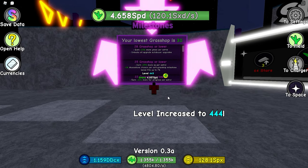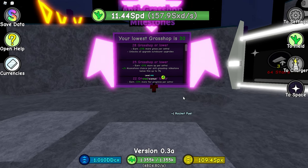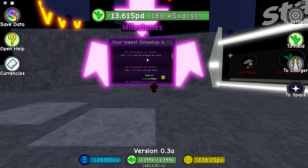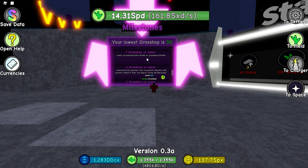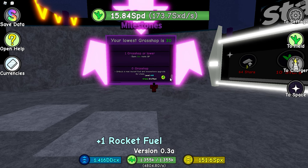Welcome back guys, today we'll be talking about anti-grass milestones. How it works is that some rewards are applied depending on your lowest amount of grass hops that it took you to do a galactic. For example, if you only do 28 grass hops and then galactic, you'll get these upgrades — you can read them as I go down. The best one is zero grass hops, obviously, because you get everything else.